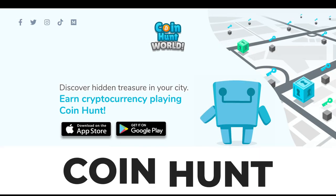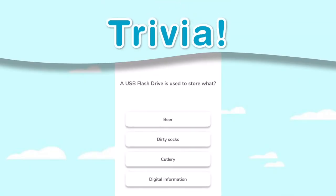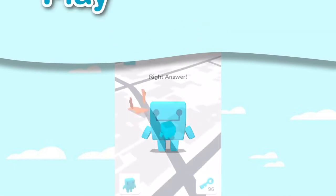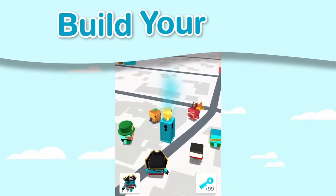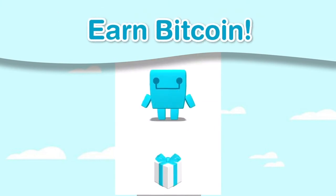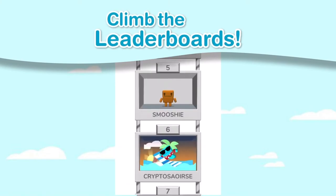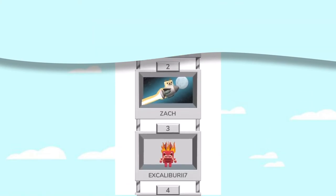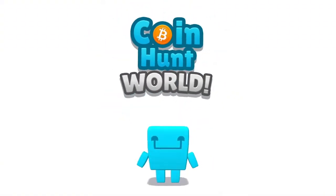The next game on our list is called Coin Hunt World. This is a location-based game where players find coins in order to get ahead. The awesome part is that you can play it solo or as a group with your friends. It's similar to Pokemon Go but definitely a lot better. It's more community oriented, action-packed, and a pretty good experience overall. It lets its players interact with each other. To unlock bolts containing cryptocurrencies and rare NFTs, you'll have to collect multiple keys of different colors throughout your city.